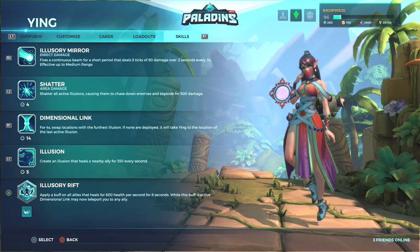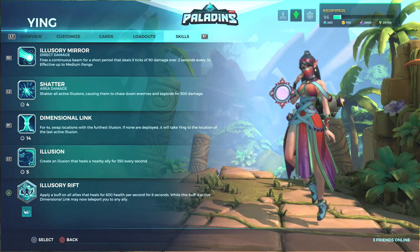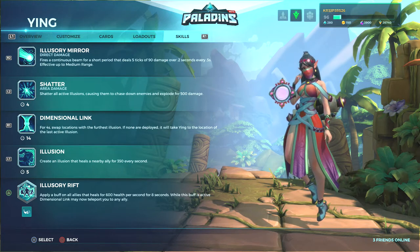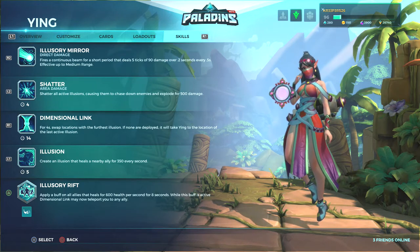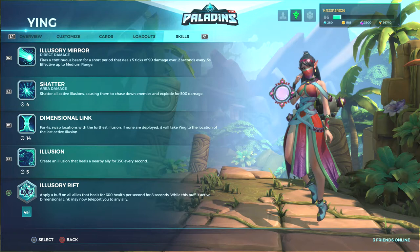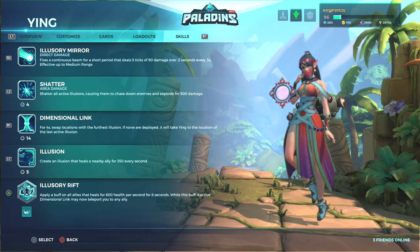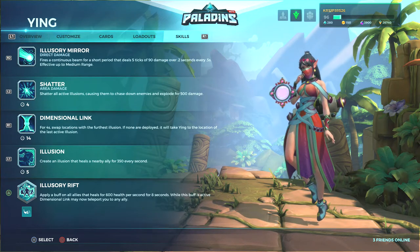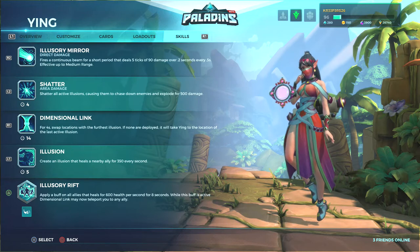First things first, let's talk about her abilities. Her first ability is her Illusory Mirror — that's her normal attack. It fires a continuous beam for a short period that deals 5 ticks of 90 damage over 0.2 seconds every 0.5 seconds, effective up to medium range. What this means is you have a very strong, very fast attack. In the old days you'd take so long between shots, but now it goes really fast, so you can actually finish off flanks that come after you — and that is a big advantage.